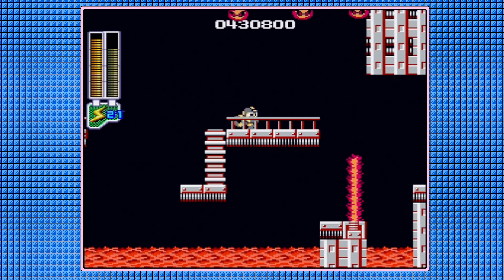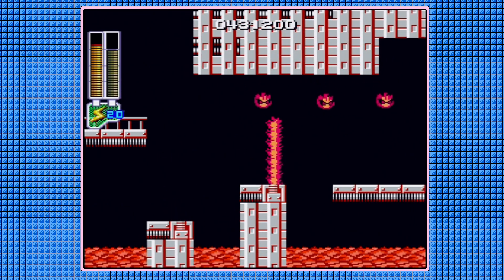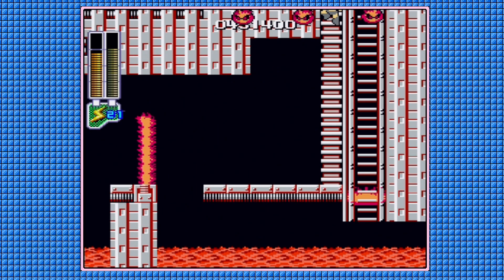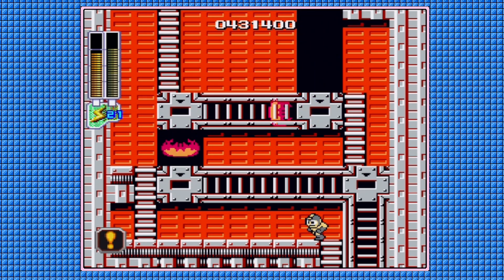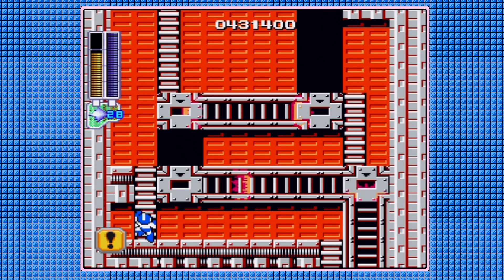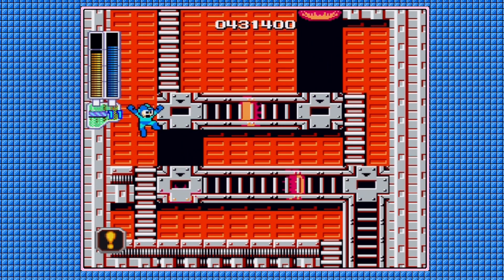I should probably be more careful than that. That was close — I wasn't sure where they were gonna fall down from. Using certain weapons will allow you to move forward without getting damaged. I think that's actually referring to using the Ice Slasher. Or not! However, I usually just pass this room by using the Magnet Beam.